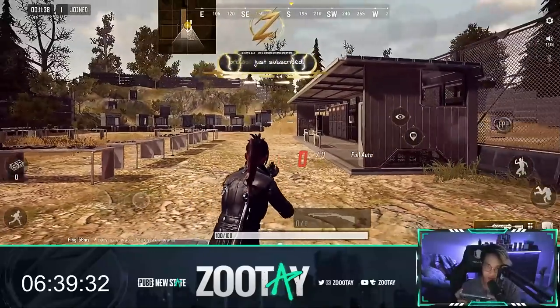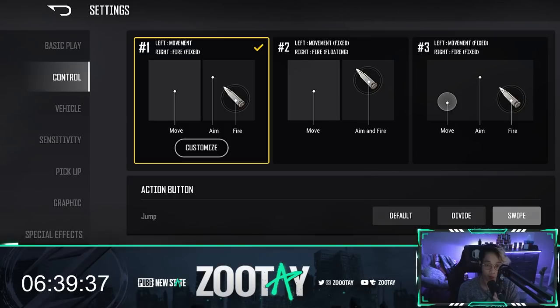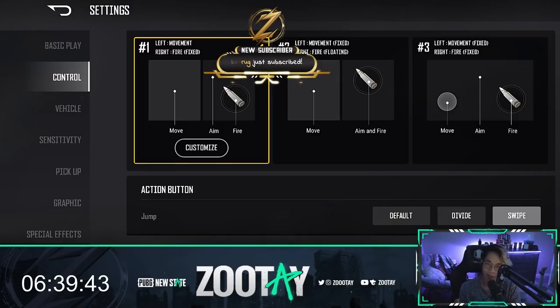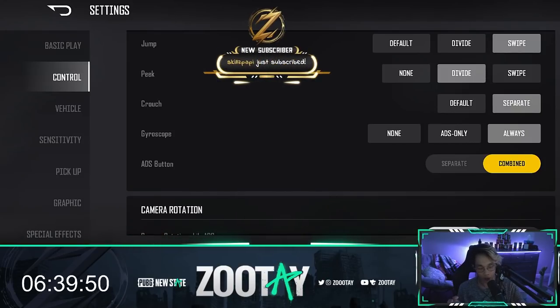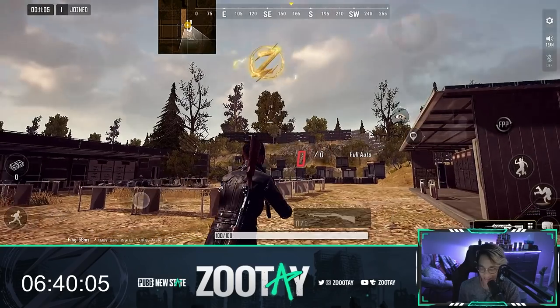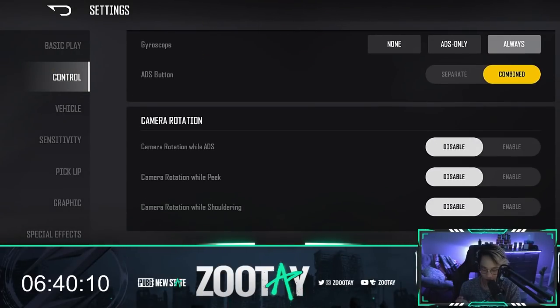For the ADS button, I highly recommend you do 'combined' and just muscle memory that down. That's it for the controls — I covered everything here. Camera rotation I just always keep disabled. I hope this video helps you guys out and answers some questions. If you do the settings the way I have them set up, you'll definitely gain some advantages.